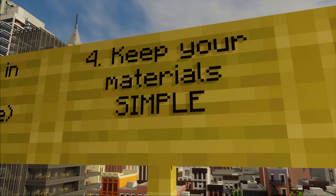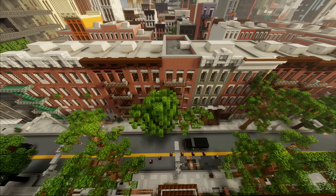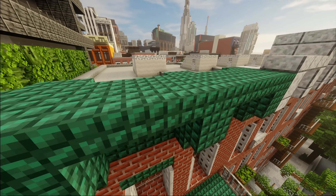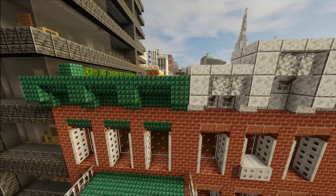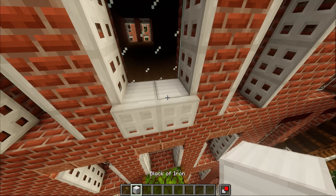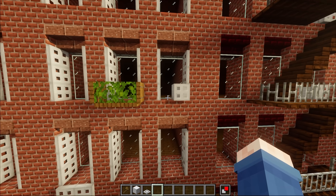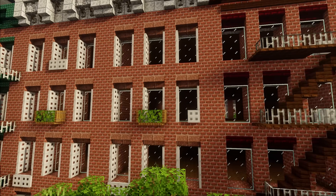Tip number four: keep your materials simple — meaning relatively consistent. All of the buildings you are looking at right there I have designed myself. Obviously with a lot of these I have used red brick, but instead of changing the entire material palette of every individual build, I basically just changed it up a little bit. This up here is called a cornice, which helps keep some of the water off of the facade. So I changed up the top for each individual one. Sometimes I'll stack them, and then just change it up slightly — maybe move the air conditioner. So now it's not identical anymore, but the buildings still look pretty much the same with just a slight difference.